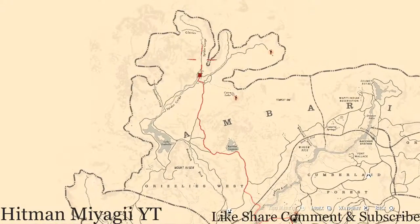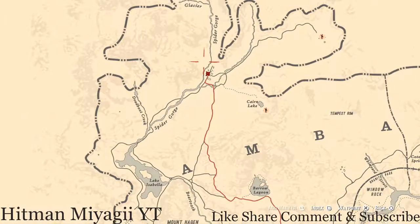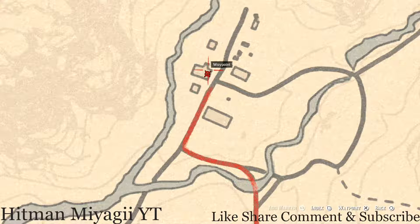Next, the Caribbean rum antique alcohol bottle, which is up in Coulter. Make your way up to Coulter right here at this location, inside the main house or shack. It's right here at this location.